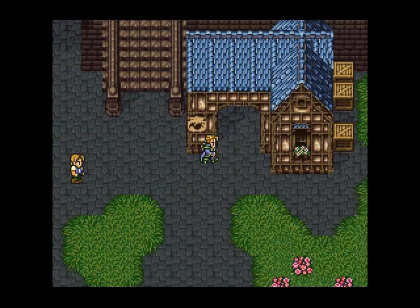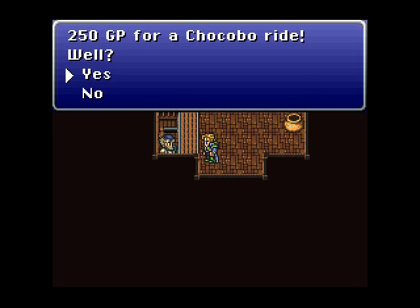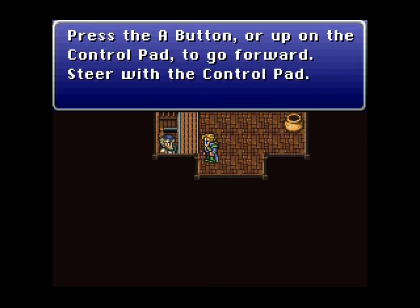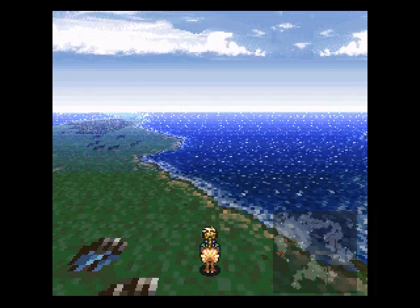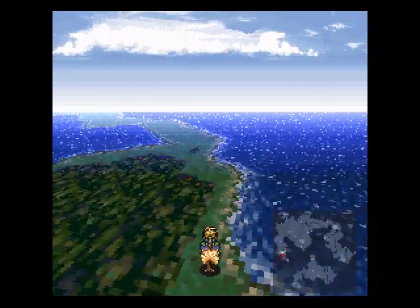Hey look, I can get a chocobo here. What do you say we get one? Okay, here we go. Yeah, now they're using Mode 7 where the screen will flip over like that, creating a 3D effect.